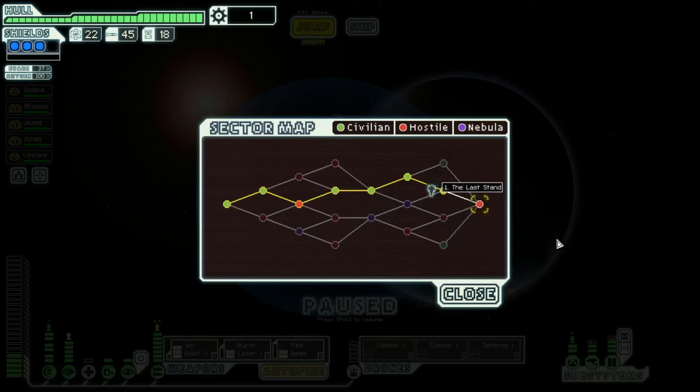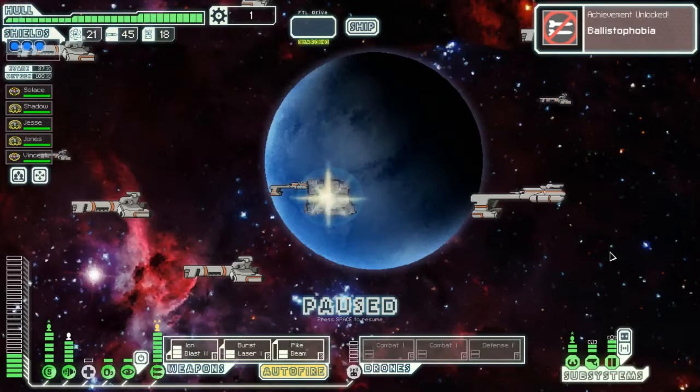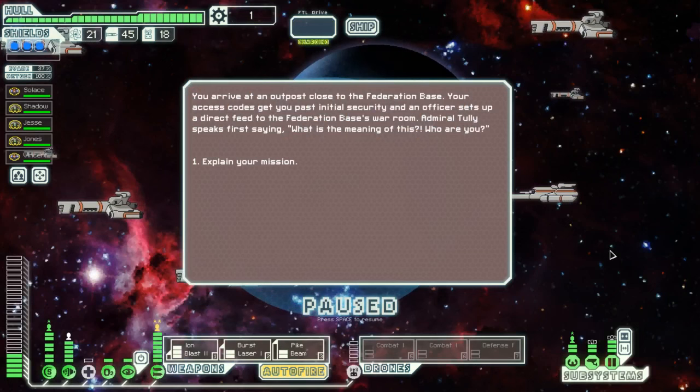The last stand. I don't think I get to do another system now. Ballistophobia — a whole playthrough with no missile usage. You arrive at an outpost close to the Federation base. Your access codes get you past initial security, and an officer sets up a direct feed to the Federation base war room.